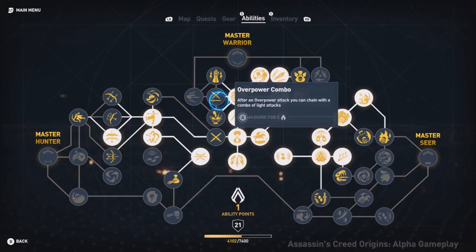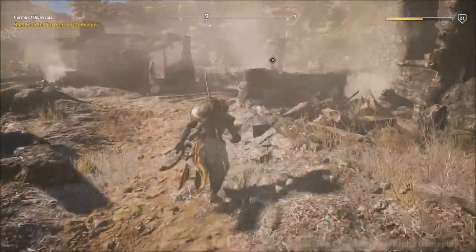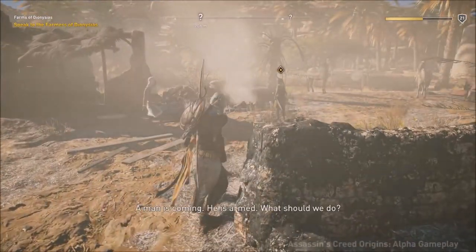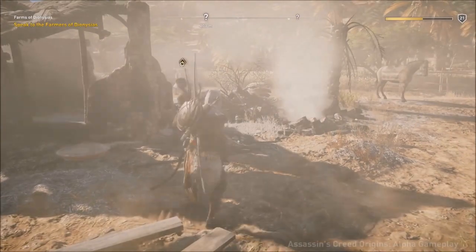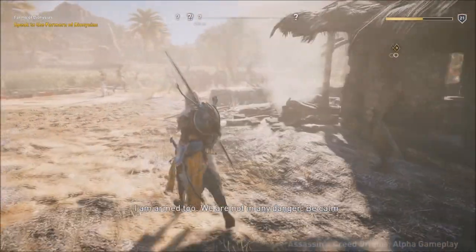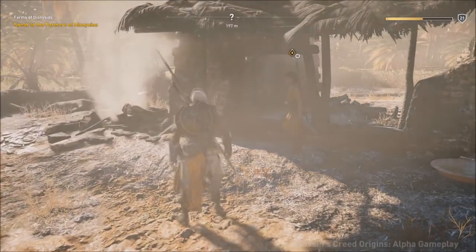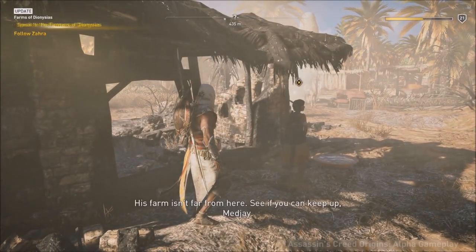In Origins, you can start and stop any mission or side quest at any time. The developers have moved away from the strict mission structure into a quest-based system. You can be working toward a quest, run into a character in the world who asks you for help, and go off on that new adventure, while your original assignment will wait for you to come back to it.